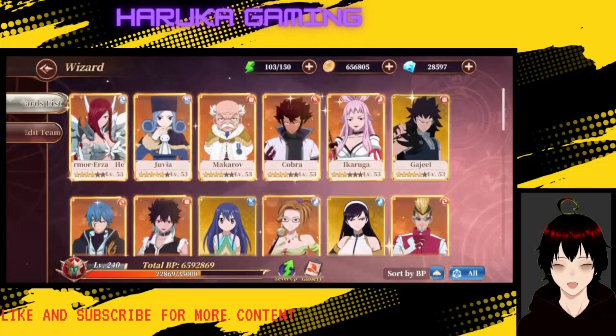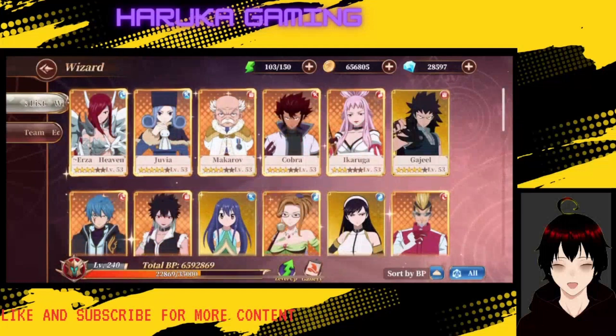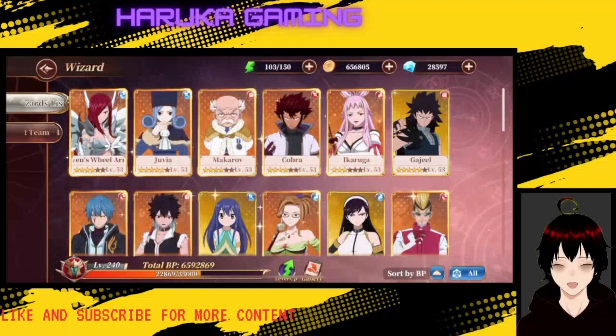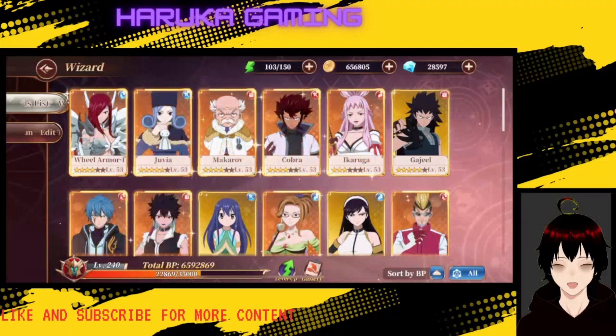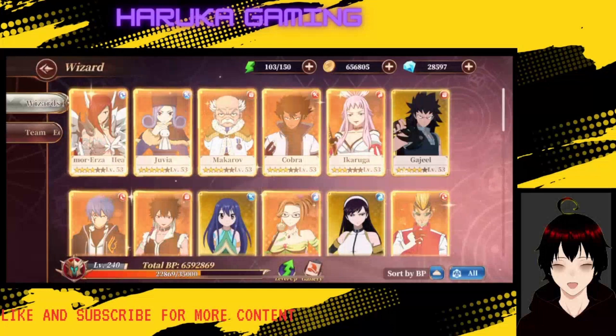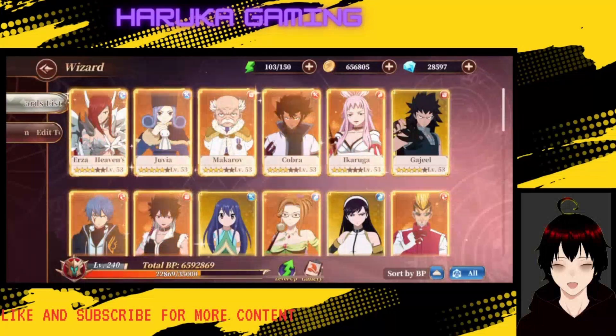Erza is a special festival unit, so she is four stars from the point you pull her. Otherwise, SSRs are three stars normally — Brain, Hot Eye, Racer, Midnight, Jalal, Ikarga are all three stars for me at the moment. Juvia is a free character and so is Gajeel, which is why they're very highly starred. Cobra and Makarov I've pulled a couple of times.